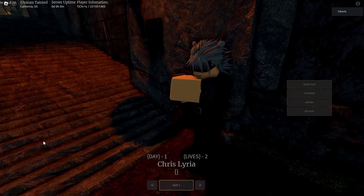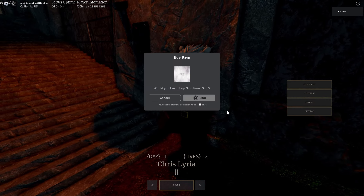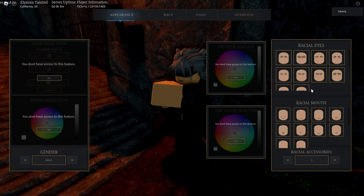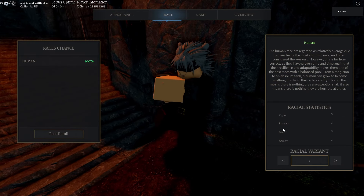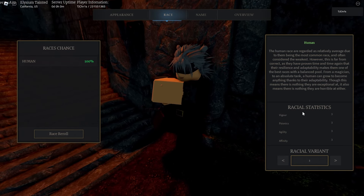Last thing we're gonna talk about is slots. So you start off with one slot and you don't get any more — you can buy more slots if you want, costs 200 Robux, just like Deepwoken. And after you make your avatar, you can still customize it, so if you mess up you can still fix it. I'll keep you guys updated when the races come out, or if they're already in the game.